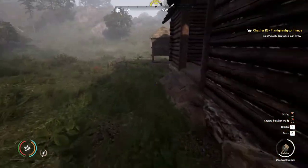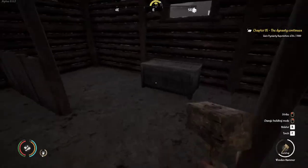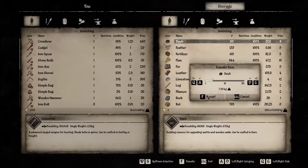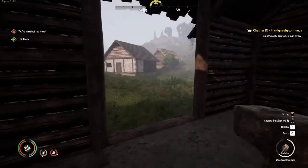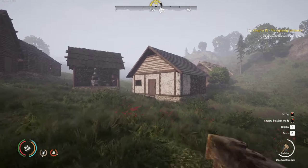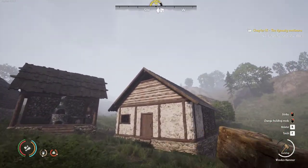We had actually made a bunch beforehand, but they really jacked up the weight on this — I think you can only carry about 20 at a time, and even then we're going to be stuck walking. As you can see here, we have a stone house in progress.